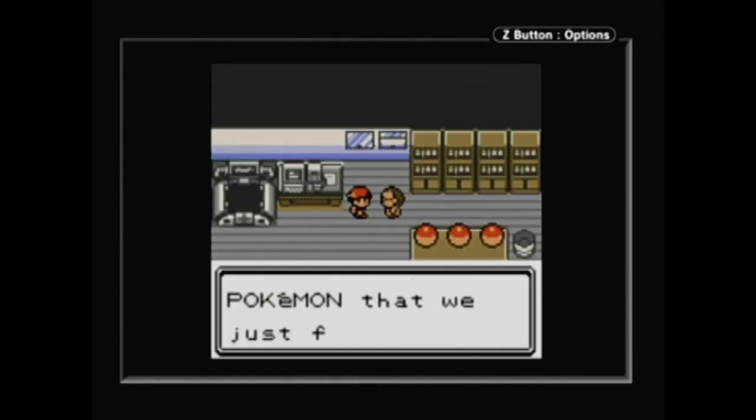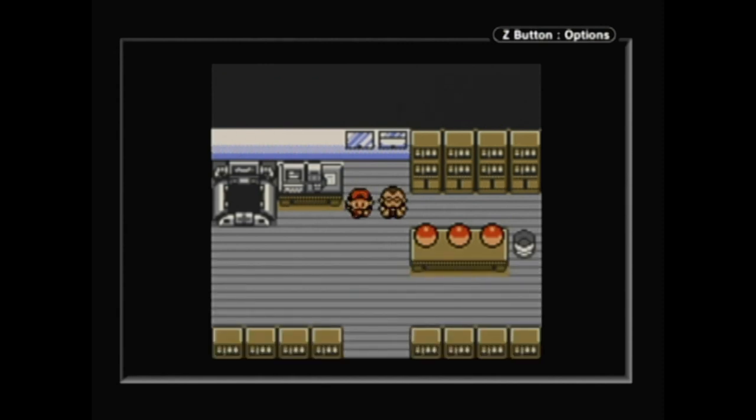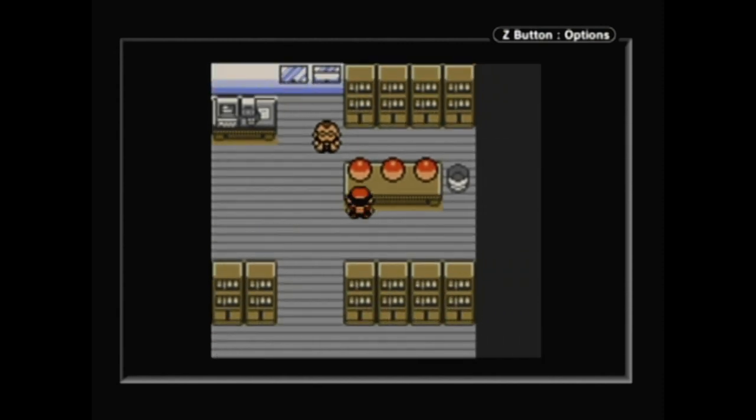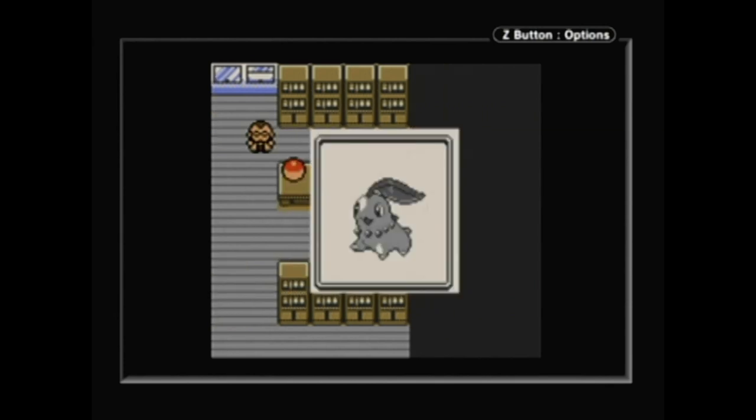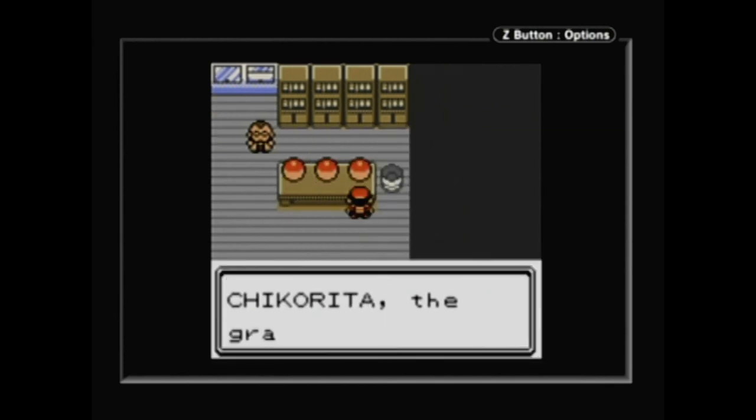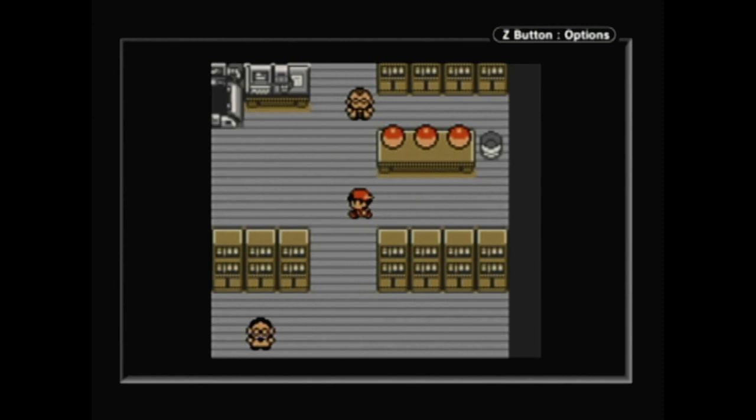There are three new Pokemon that you can choose from as your starters, thanks to the awesome Professor Elm. You have Cyndaquil the fire Pokemon, Totodile the water Pokemon, and Chikorita the grass type. I always went with the grass type in Red or Blue, but in this I decided to go with fire, because let's face it, Cyndaquil just looks badass.